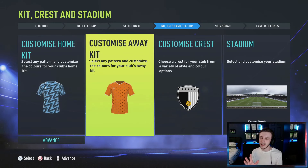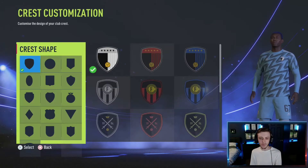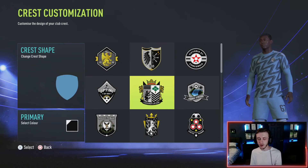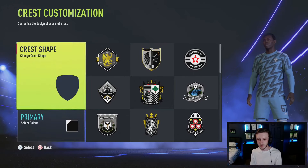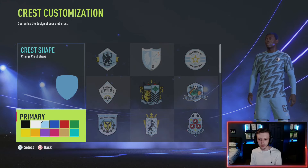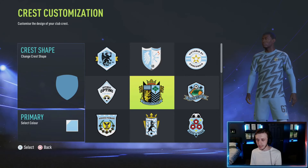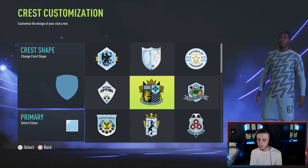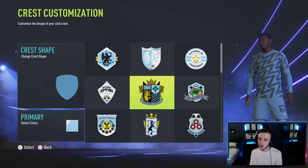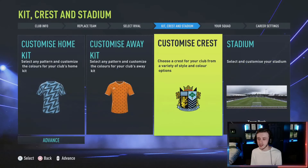For the crest, the best-looking shapes are these ones. The crest I'm going for - we just need to choose our primary color, which should definitely be that blue we've gone with. Right in the middle it's got the black, the gold, and the nice blue. I like the look of that - it's very authentic, very old-fashioned. I like the way that looks.